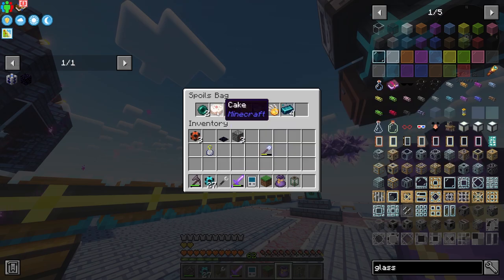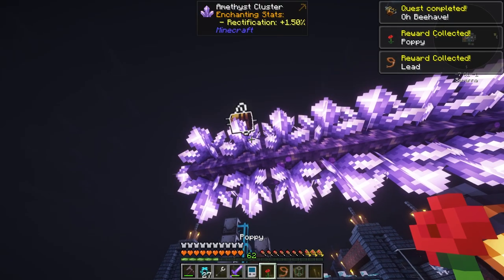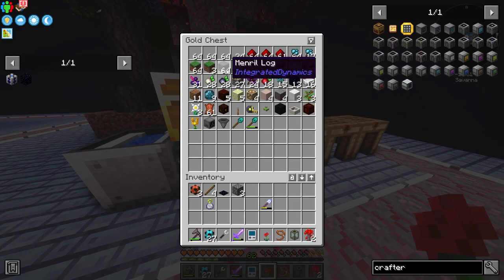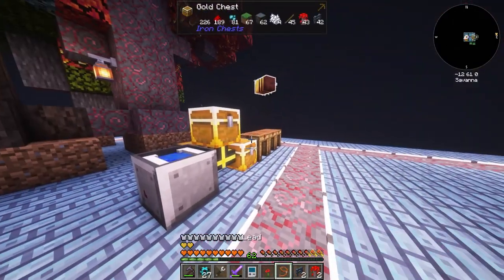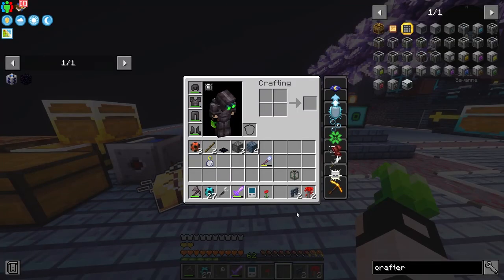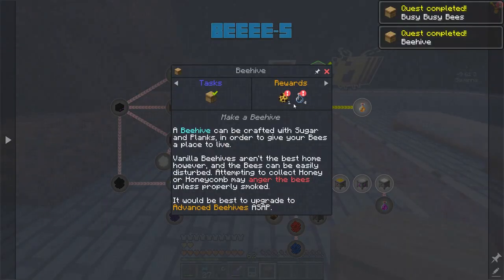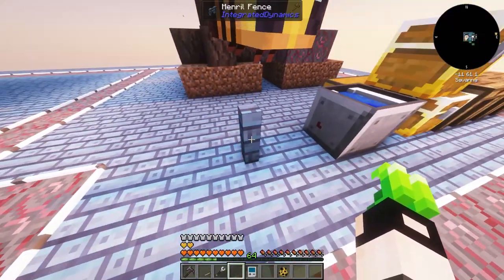I need a poppy - got it! Now we need a fence. I'll get a fence quickly, need some planks. Let's place it right here - that's our first bee, that's amazing! I don't think it dropped anything. We'll need some sugar and some planks to make a beehive.